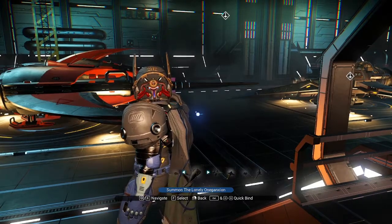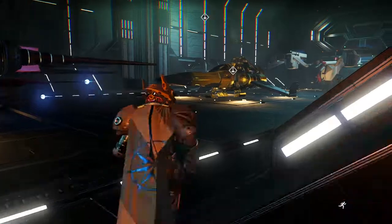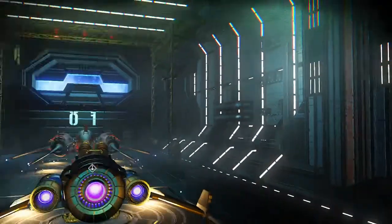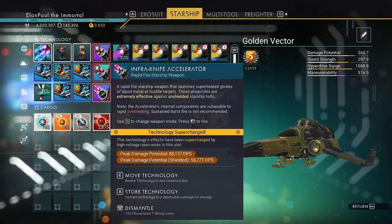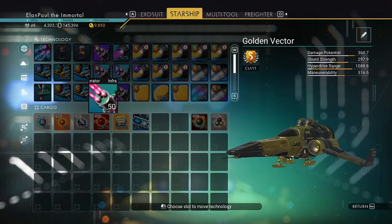I've got my Golden Vector — one of the expedition rewards from the very first expedition. I have gone through and changed this one up a bit. It's doing 88,000 damage output, 58,000 against shielded. That's just wrong. If you want to talk about OP, this is it. The hyperdrive range is at 1,000 right now, maneuverability at 516.